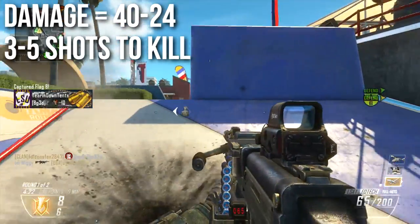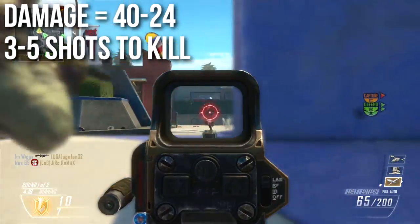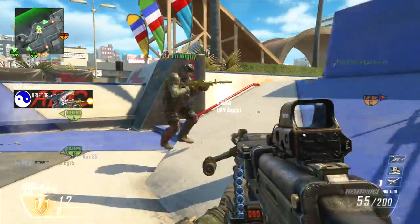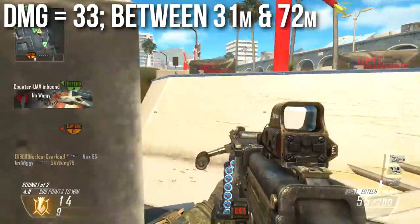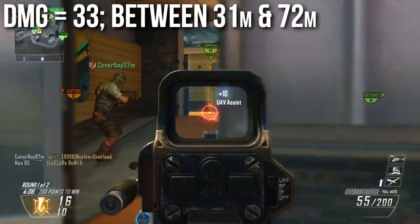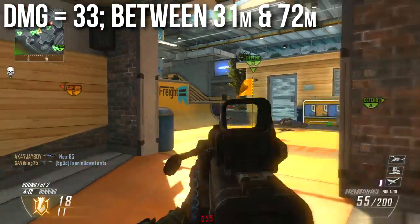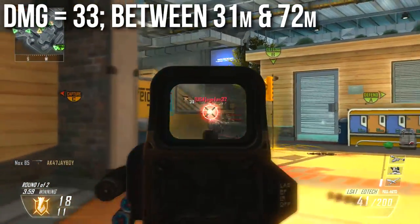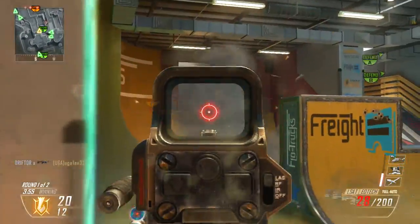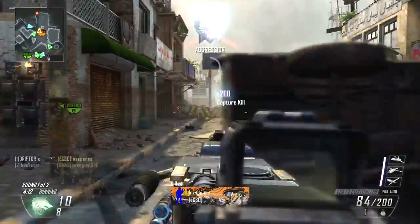Depending on your range from the target, that could be either a three or five shot kill — three shots in close quarters combat or five shots at a distance. It does have an intermediate damage of 33 between the ranges of 31 and 72 meters, making it a very long range light machine gun. The enemy needs to be 31 meters away for a four shot kill and 72 meters away for a five shot kill.